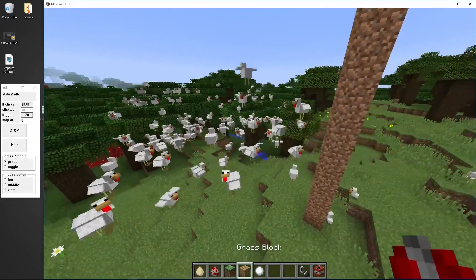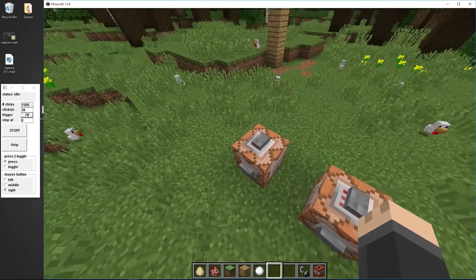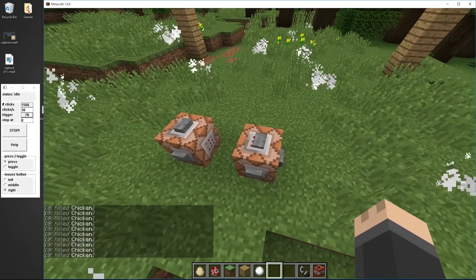I need to kill some chickens with snowballs. Actually, I'll just kill them with commands — kill the chickens and then kill their feathers. There we go.